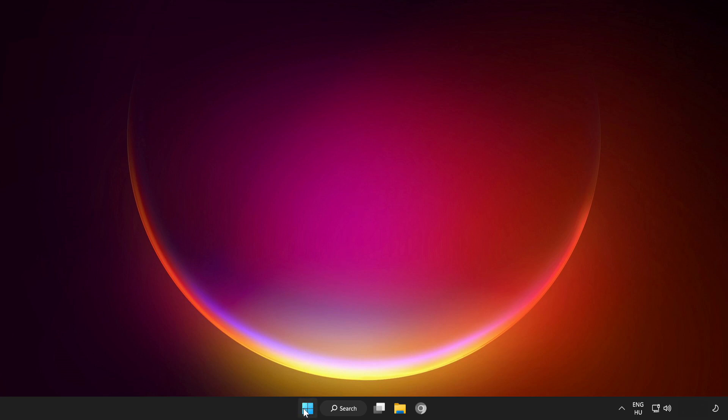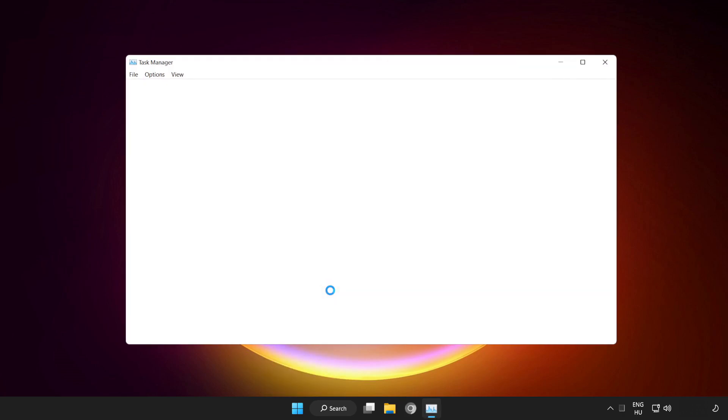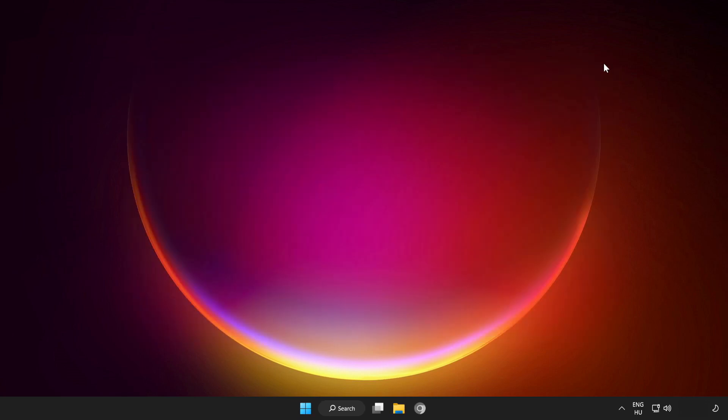Right-click the Start Menu and open Task Manager. Click Startup. Disable not used applications. Close the window and restart your PC.